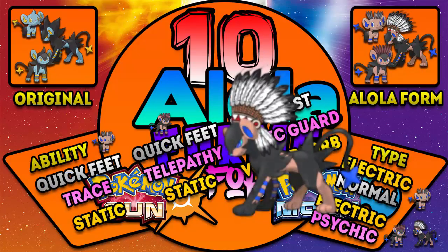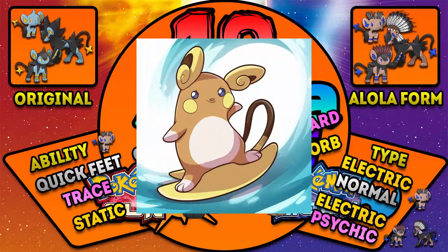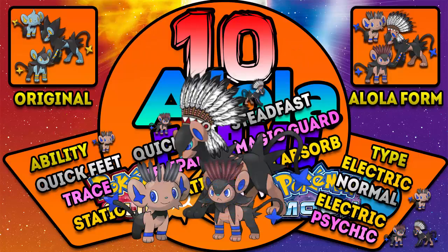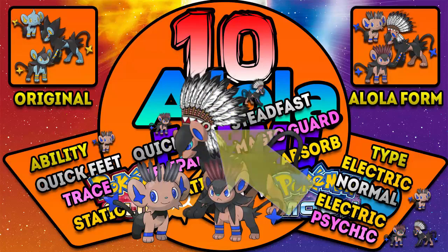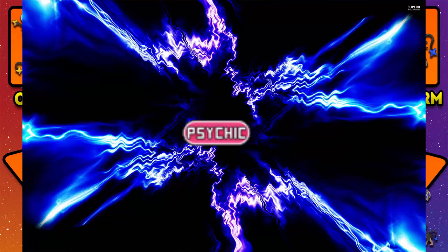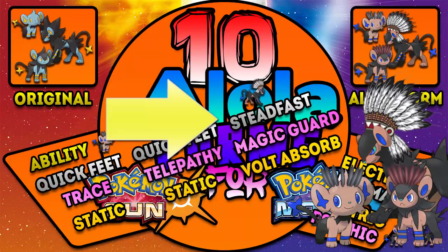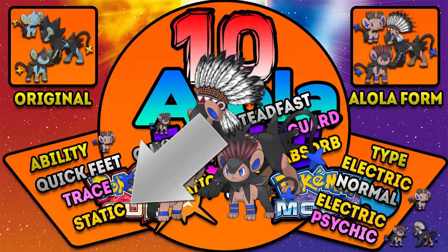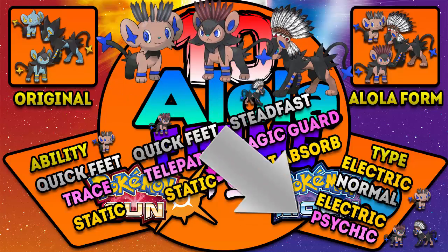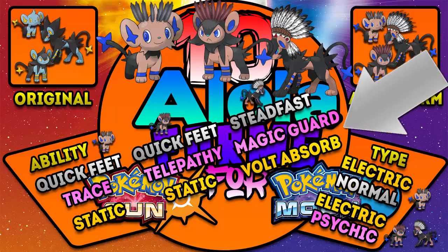Number 4: Shinx, Luxio, and Luxray. I thought it would be cool to have an Alola Luxray with a tribal headdress and a slight blue color change. It becomes an Electric/Psychic type like Raichu. Shinx and Luxio get feathers too, with Luxray's feathers turning red for a red headdress. Shinx: Type Electric/Normal, Abilities Quick Feet and Trace, Hidden ability Static. Luxio: Type Electric/Psychic, Abilities Quick Feet and Telepathy, Hidden ability Static. Luxray: Type Electric/Psychic, Abilities Steadfast and Magic Guard, Hidden ability Volt Absorb.